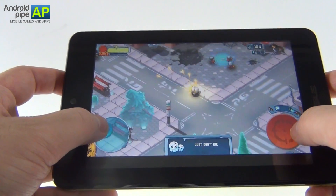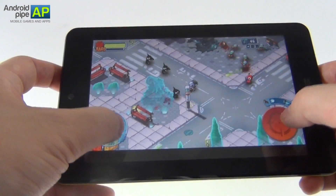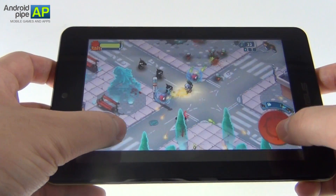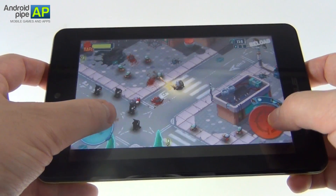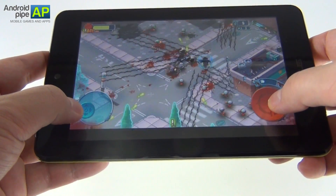The game comes with Google Play Games integration and since it's a twin stick shooter, we have one stick for moving around — this one on the left — and one for the aiming. You can also swipe here to change your weapon and you can use a potent nail gun.